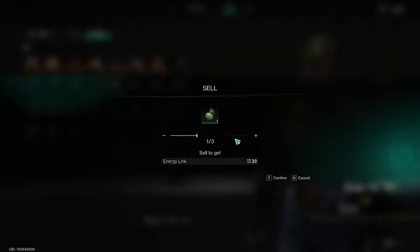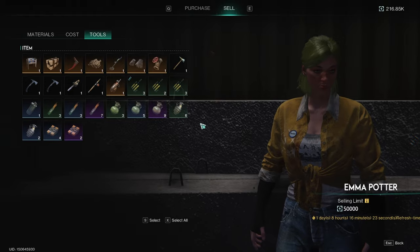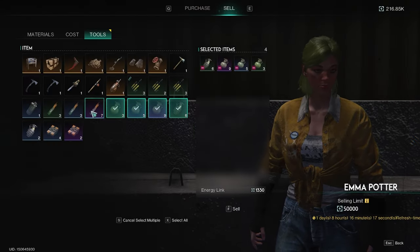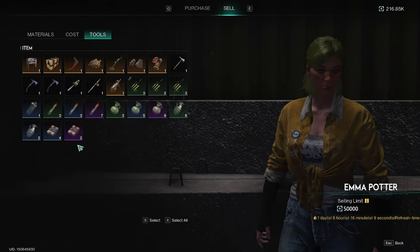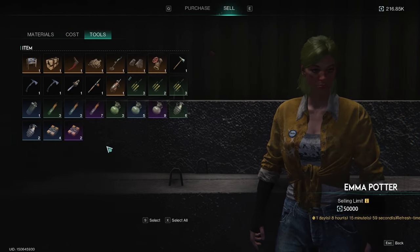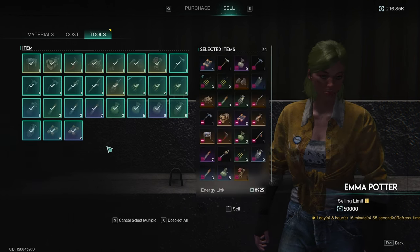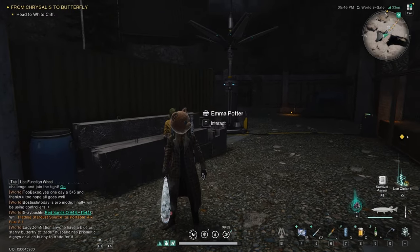When you go to sell, instead of clicking on and trying to sell item by item, you can literally hit the S button as seen down below and then click on as much as you wish to sell. You can hit S again to deselect everything. If you want to sell everything, then you can just hit the X button. I can't believe that's been staring me in my face this whole game and I didn't even know it.